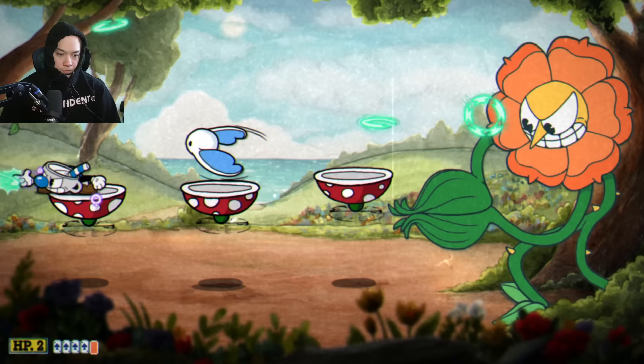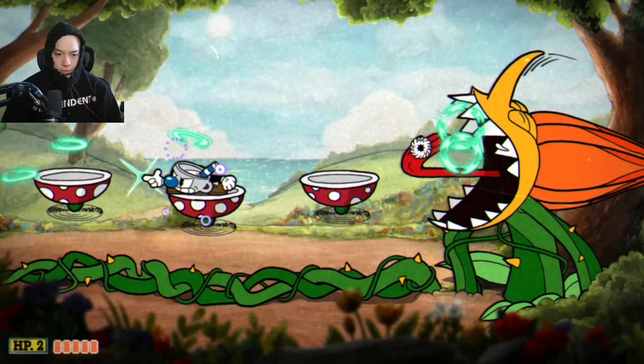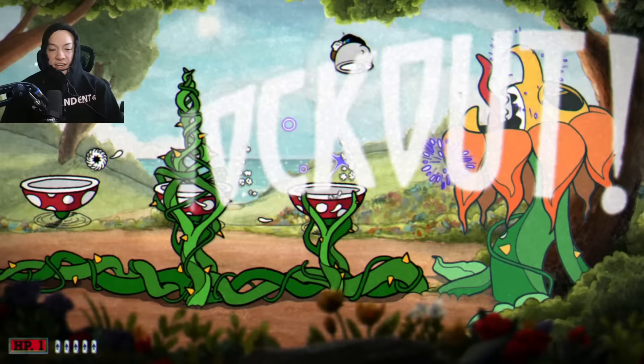I just Roundabouted through the second phase — super easy. Dodge Cagney's seed and boomerang attack by ducking underneath, then Cagney turns into their final plant form, spreading vines throughout the platforms. But the vines don't mean anything when you're using the Roundabout. A little Lobber action at the end and I take out Cagney on the first try.